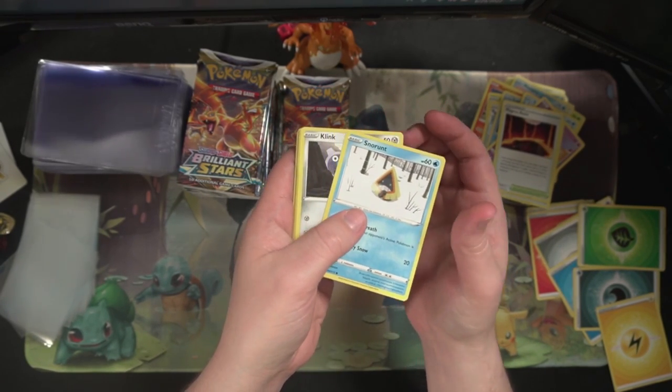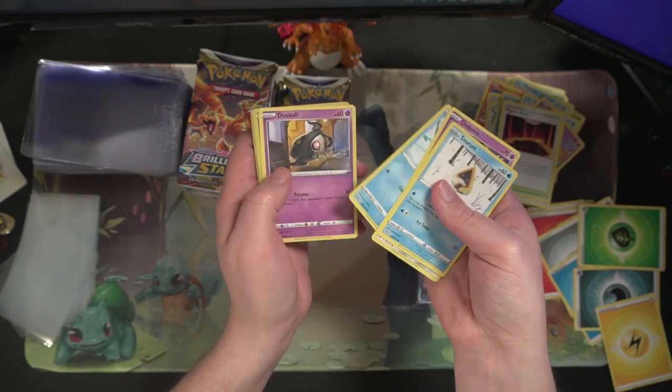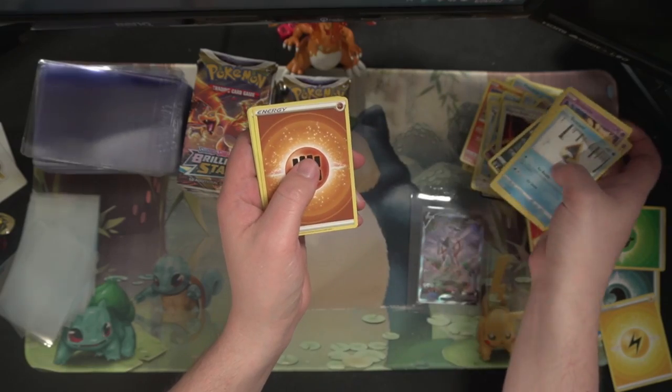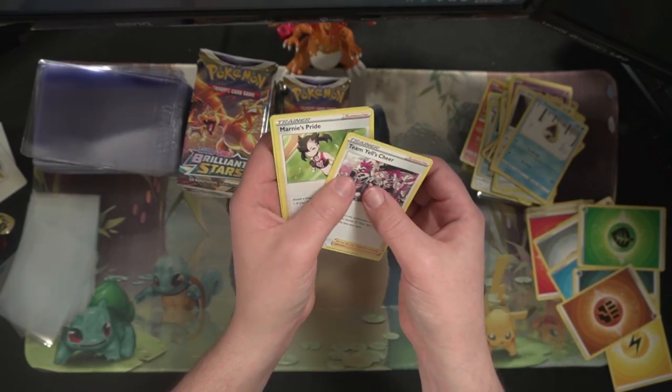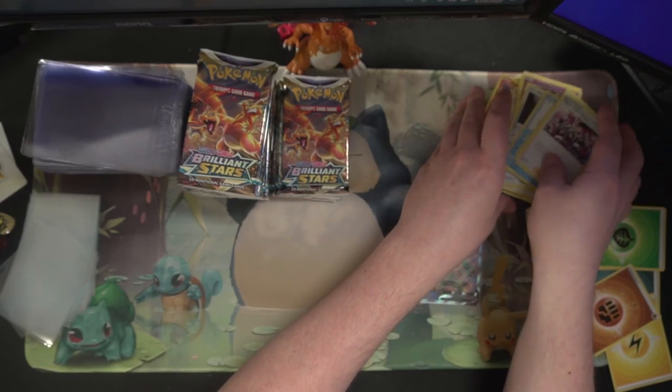I've got some Astral Radiance to be opening up soon as well, which I'm excited for. Got a Mewtwo reverse and a Grimmsnarl — I feel like those two are always close by one another in packs for some reason.